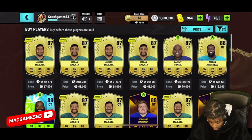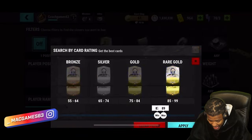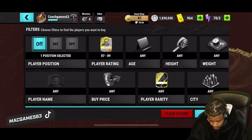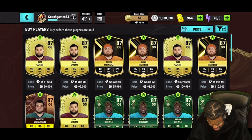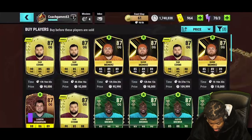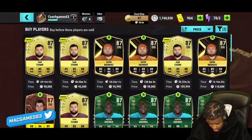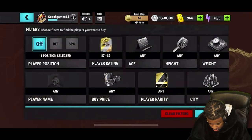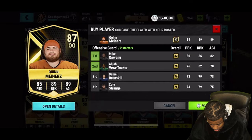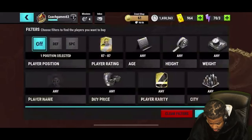Looking at offensive tackles — definitely picking up Maylotta. These offensive linemen are no joke, they're expensive. The old guys I'm not really utilizing will be sold. Moving to offensive guards — Jesus, defensive and offensive line costs are nasty. We grabbed our guards and tackles sorted.